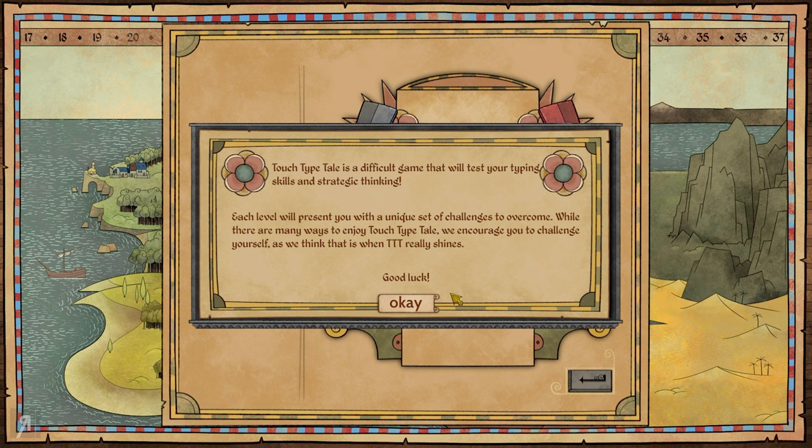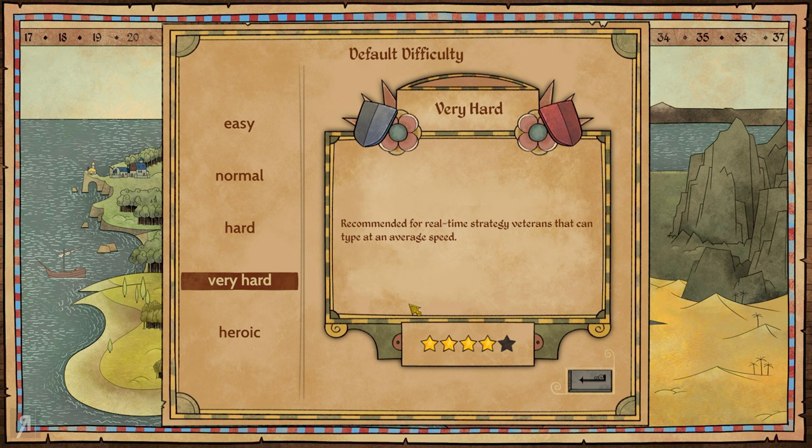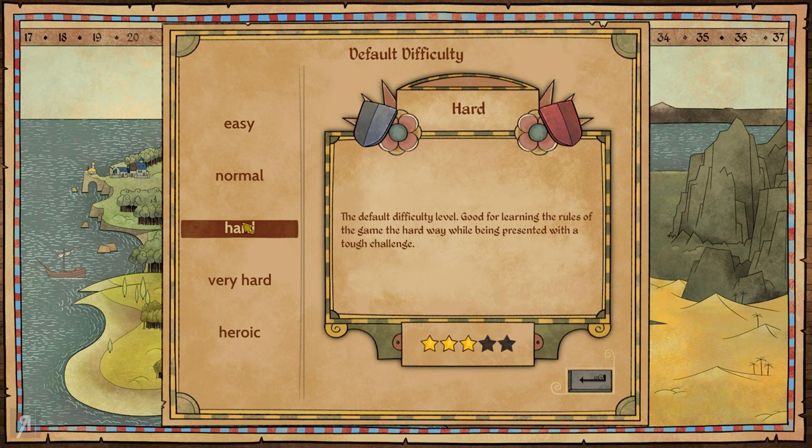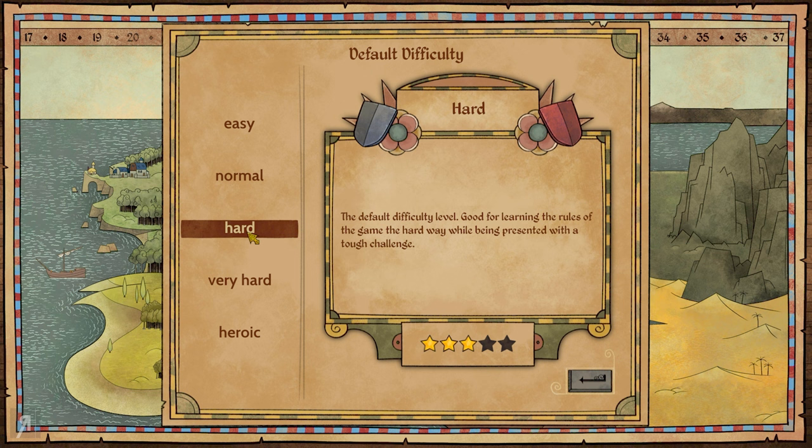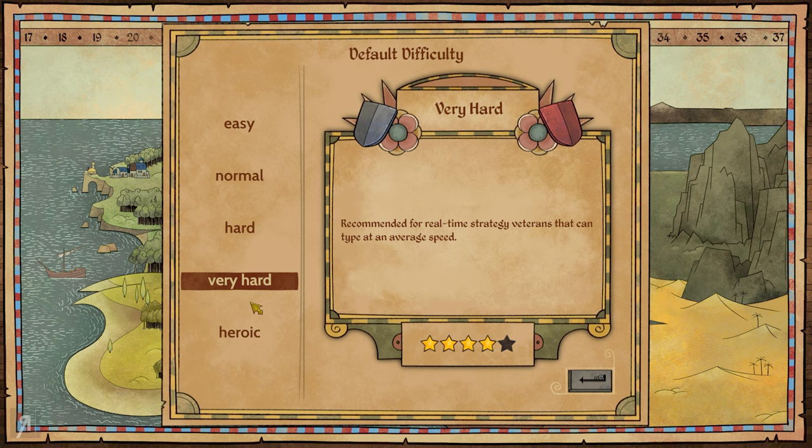Each level will present you with a unique set of challenges to overcome. While there are many ways to enjoy the game, we encourage you to challenge yourself, as we think that is where it really shines. As you can see, we have easy, normal, hard, very hard, and heroic, and I'm probably just going to play on hard. This is the default difficulty level — good for learning the rules of the game the hard way while being presented with a tough challenge. Although if you are not so confident in your typing skills, you can play on a lower difficulty, or if you're more confident, you can play on something higher.